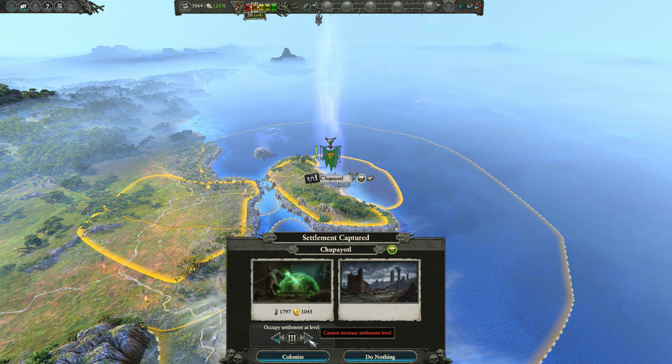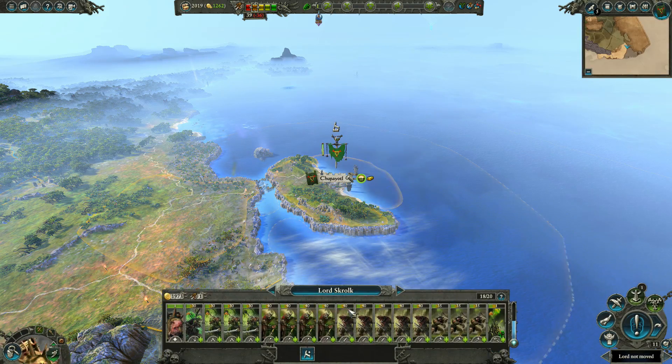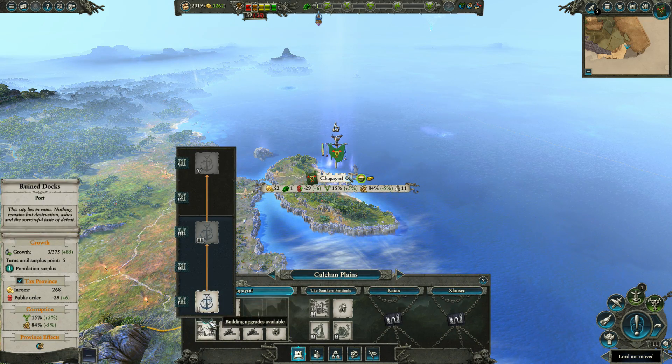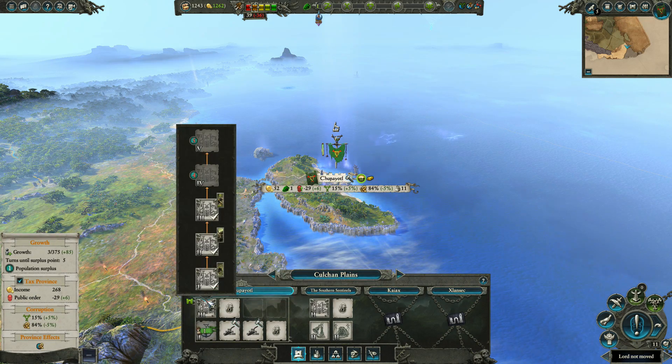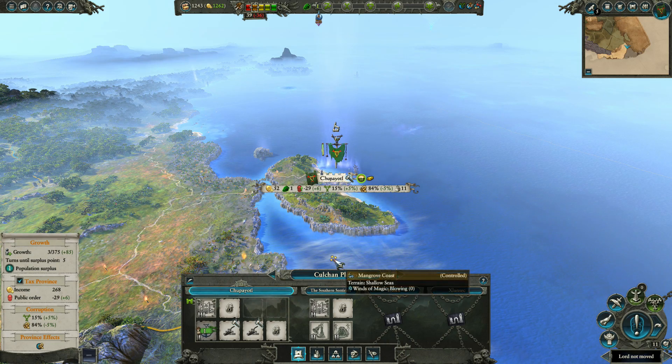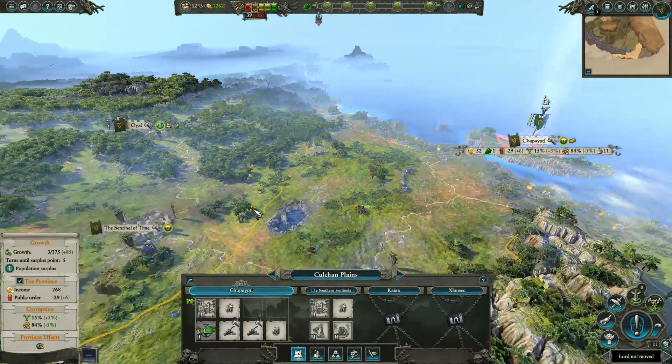Let's go straight to level 3 - we've got lots of food. So let's go straight to level 3. I'll give you the next 150 income, that's good. Now, this is going to be a recruiting area.